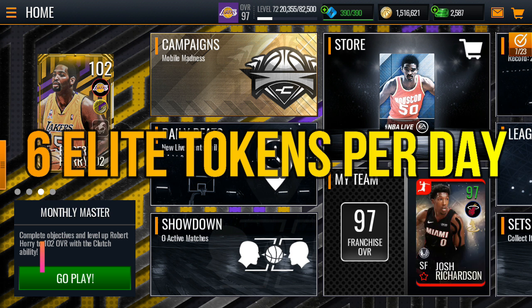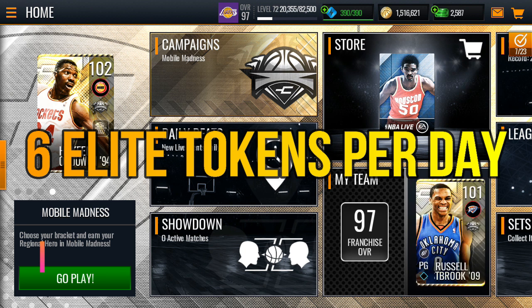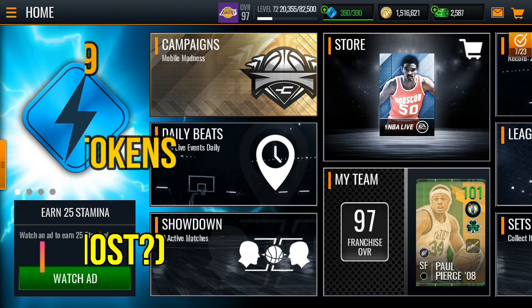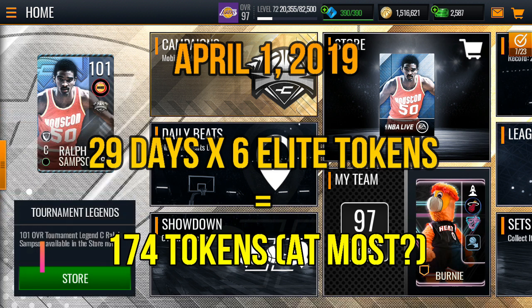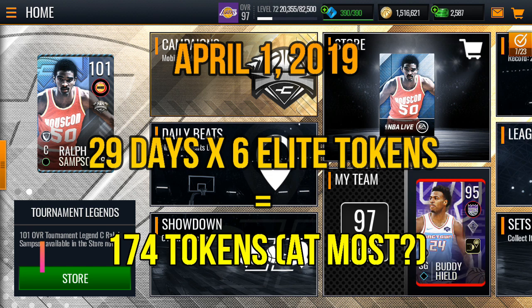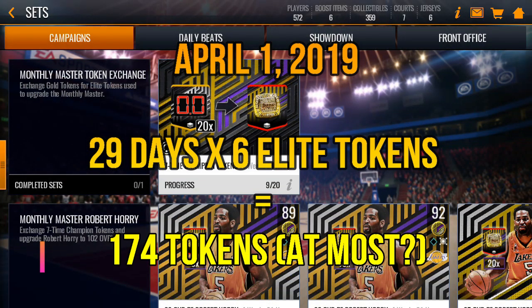If you start around April 1st, you have 29 days left in the campaign. Multiply your six champion tokens per day by 29 days and that's 174-plus tokens collected throughout the whole campaign.